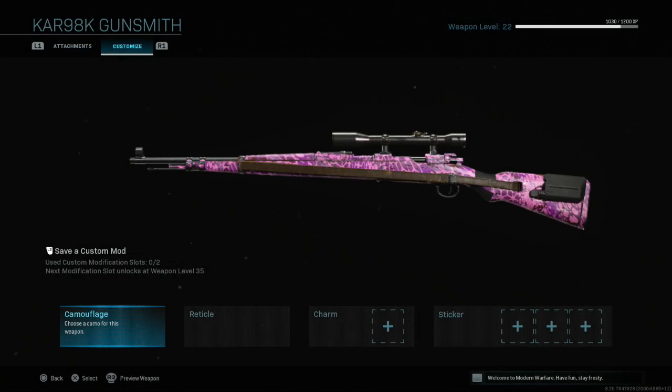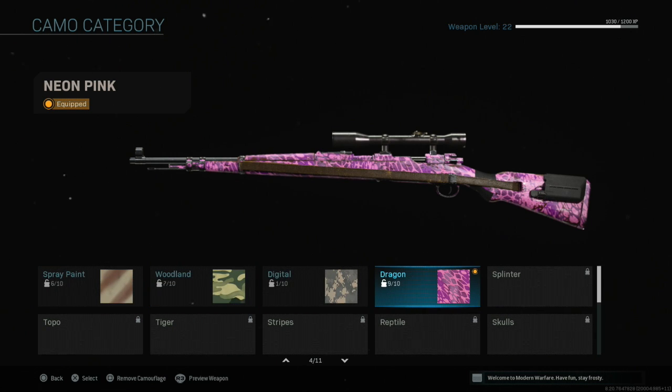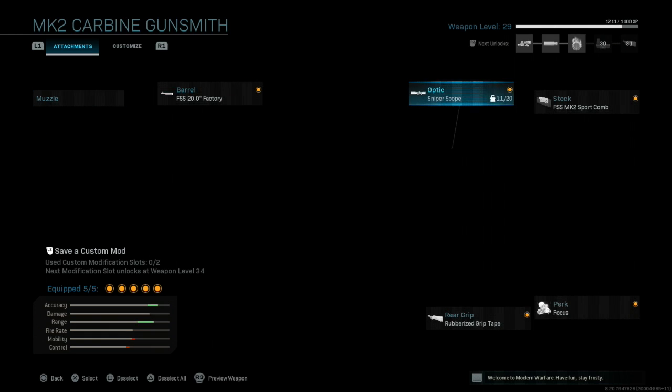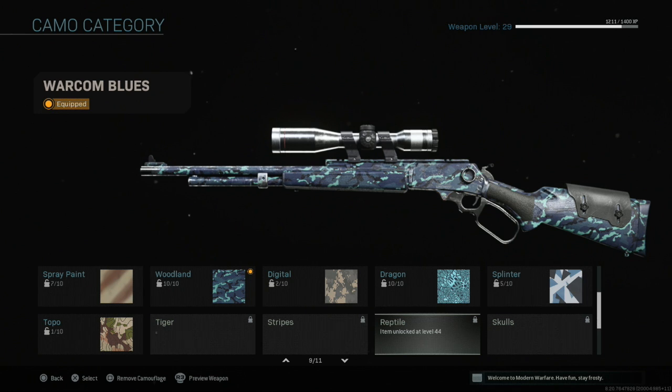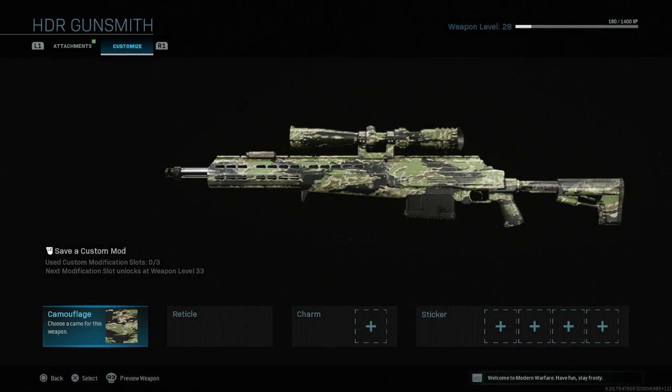I almost forgot — I'm also going to show you all the camos I have unlocked, because this is the Road to Gold and I'm trying to get all these weapons gold, eventually unlocking the platinum or chrome camo. Right now I only have these four categories unlocked: I'm 6 out of 10, 7 out of 10, 1 out of 10, and 9 out of 10 on one. With the MK2 Carbine I have 6 categories done.